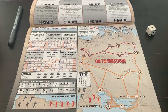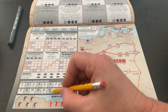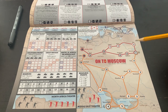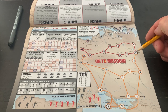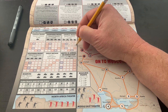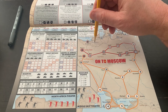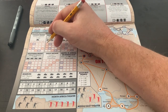That ends turn 15. Now let's go to turn 16 — we need a good roll. Three gives us two, better than one. We have no more that we can put on the central front, so we can attack, and then we have to retrofit — we're going to have to do it now if we're going to do it at all. We're going to push north on our northern front, and we have to retrofit.